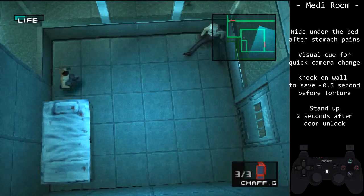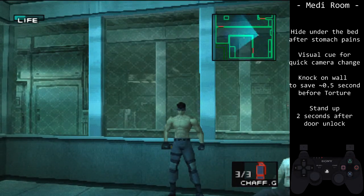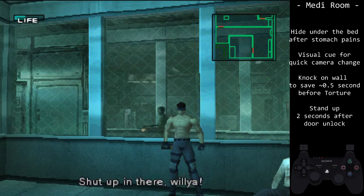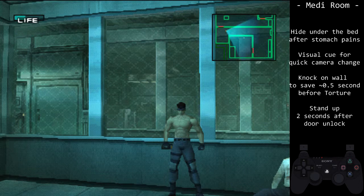Johnny will patrol the area. His first sneeze is scripted, but the rest can be skipped. There are certain places where Johnny will sneeze. We want to create noise by knocking before he gets to those spots. By doing so, we can save about half a second over him potentially sneezing.